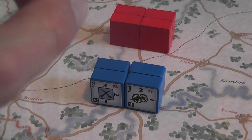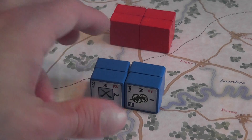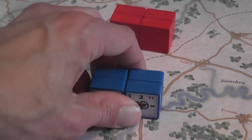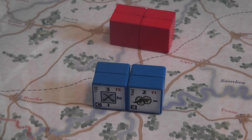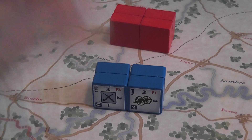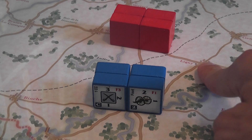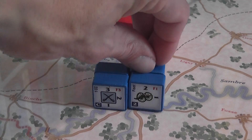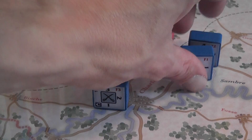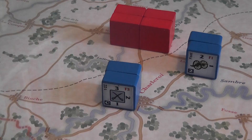Each player can move up to two groups per turn in each movement phase. A group is any number of blocks present in a single location, and locations are cities or towns. There is no maximum limit to the number of units in a town, but there are road limits — you can move only up to eight blocks on a major road per turn and up to six on a minor road. Blocks usually move one location, but cavalry, horse artillery, and leaders can move up to two locations per activation.